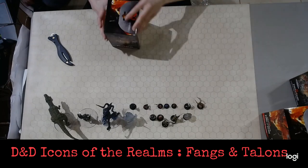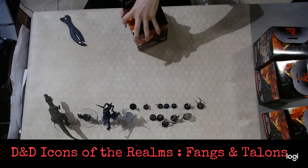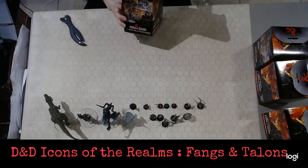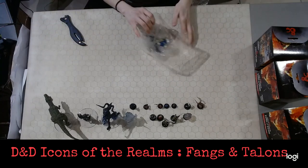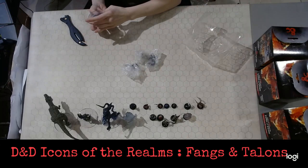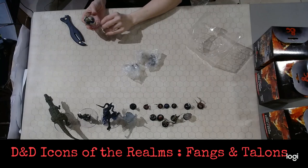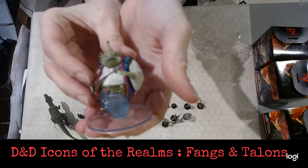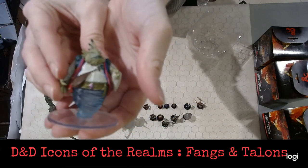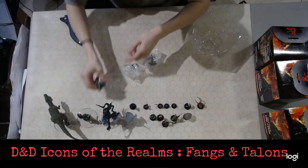Alright, we are on box number 5 of 8. We're over halfway done, and so far there have been some very cool looking guys in this set. Still no Blue Dragon yet, or Mimic Door for that matter. But the day is young. And... boy, are you ugly. What are you? Looks like a cross between an ugly frog person and a water elemental — kind of like Jar Jar Binks. Quite, quite ugly.